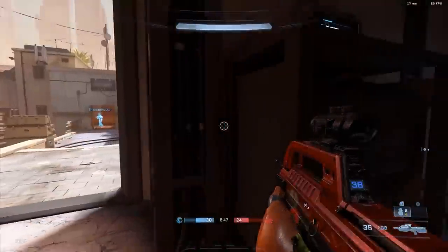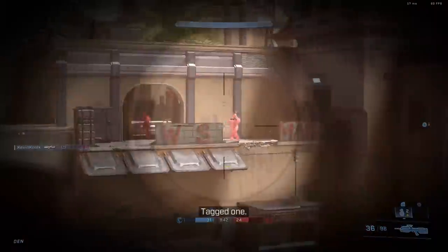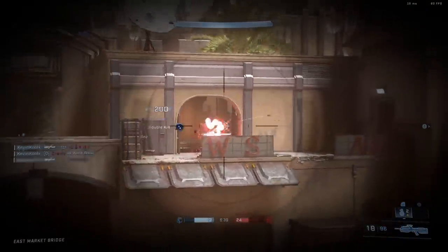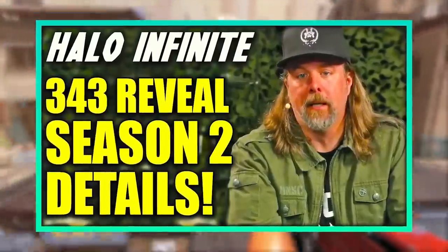Moving into the UI changes coming with Halo Infinite Season 2, as the UI has definitely needed a lot of improvement. One of those changes is CSR bar progression, which will now reflect progress made per match rather than over your entire game session, so you get a better understanding of how much you went up or down. Also, as revealed in one of the recent livestreams, player outline options will give players the ability to modify the opacity — you can actually make them completely invisible now. It'll probably help with machinima modes and similar uses.